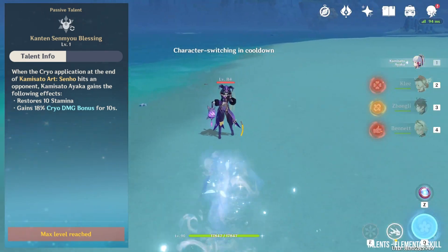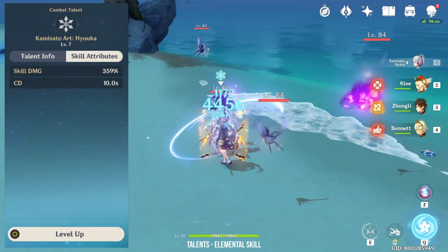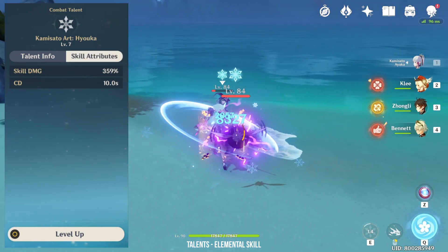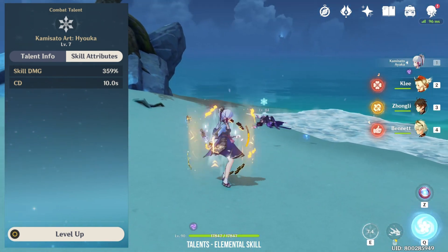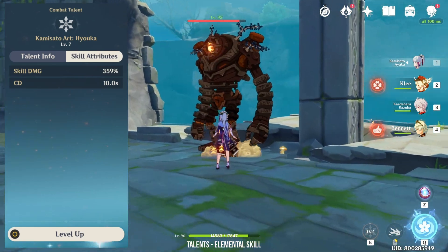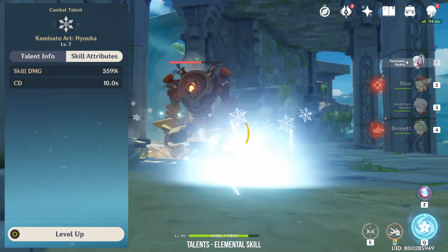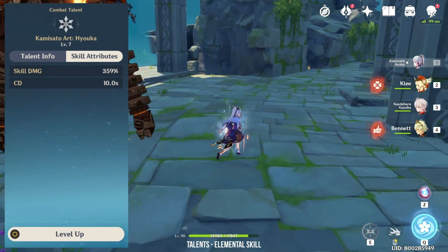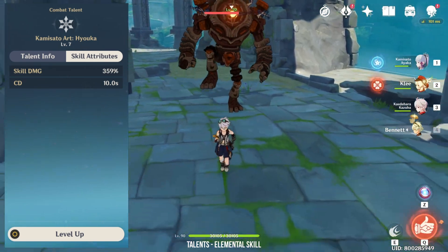Her elemental skill, Kamisato Art Hyoka, is a very simple AoE cryo attack around her with a very decent skill multiplier. This skill is great if you plan to do melts before starting your attack patterns. Here I'll demonstrate a simple combo with Bennett without any elemental bursts — I use Bennett's elemental skill to apply pyro, then switch to Ayaka to dash and immediately use her elemental skill.